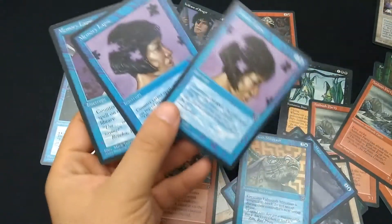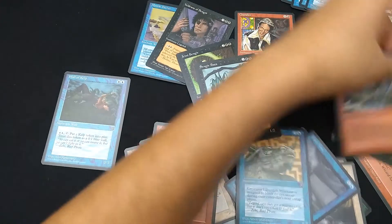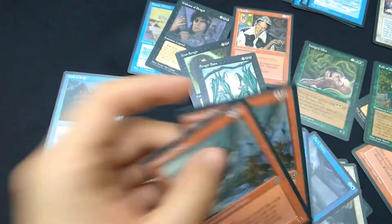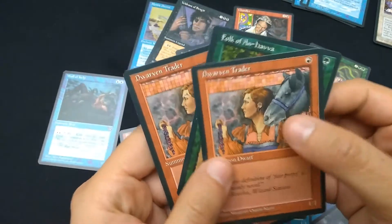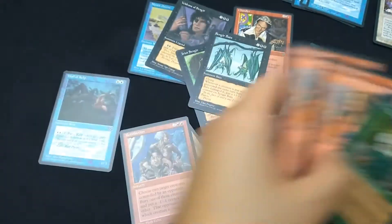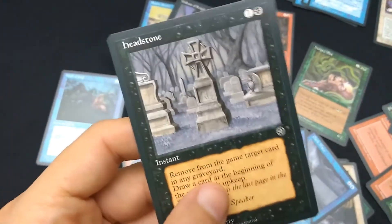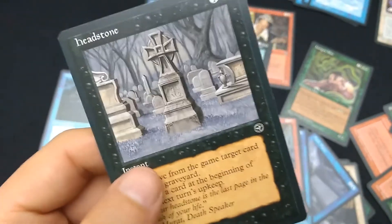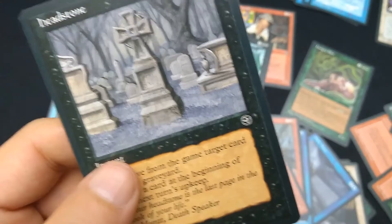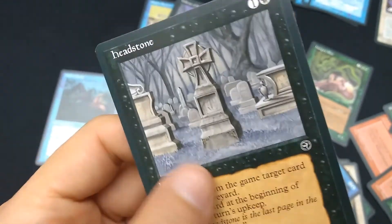Four Memory Lapses — counter target spell, that's kind of okay. Sengir Bat, never had it, part of the Sengir family. Ambush Party — there's another one of that. Four plus lands. A few one-drop creatures. Two of the Traitors. One of the An-Havva Folk. And then Headstone — never had that one before. That's kind of a great metaphor for what this set is: it's just dead. I didn't get any of the really valuable ones I was on the lookout for. I really wanted that Baron Sengir and the Merchant Scroll — I already have one but it'd be nice to have another one.